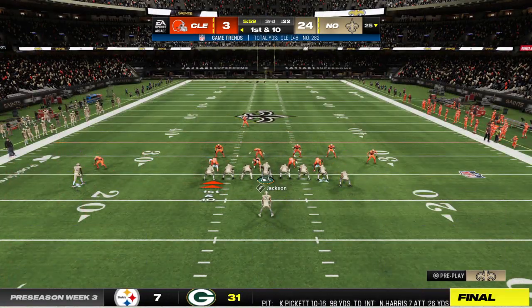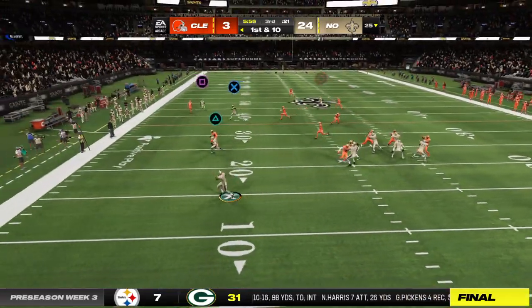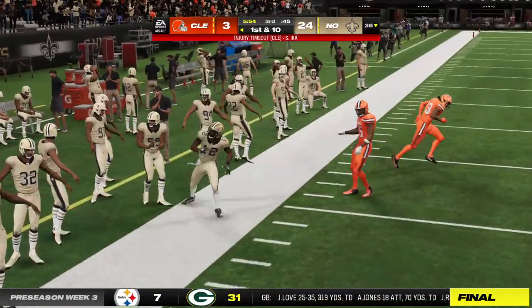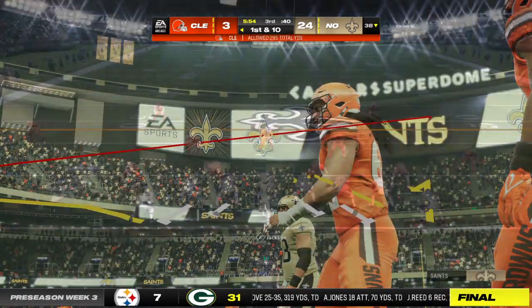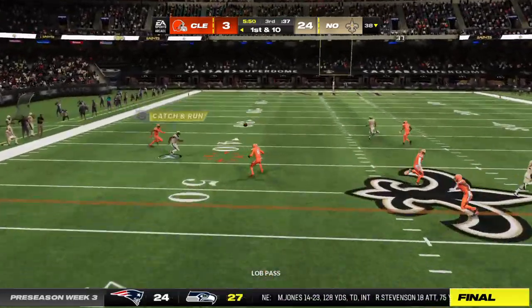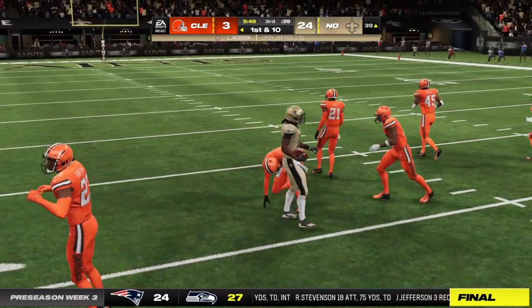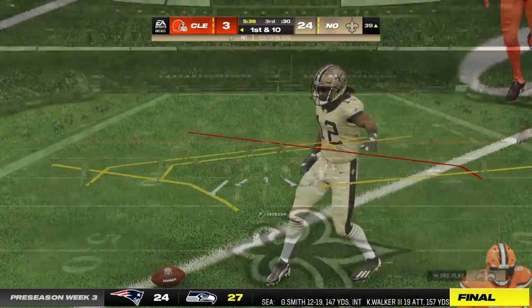This offense ready to get back out there as they'll have the football to start the third quarter. Out to his left — crossing route, catch made by Johnson. He takes this beyond the 35 before going out of bounds. Three tight ends in the ball game here on first and 10. Now this throw caught left side, and he has a big gain inside the 40 before being dropped.